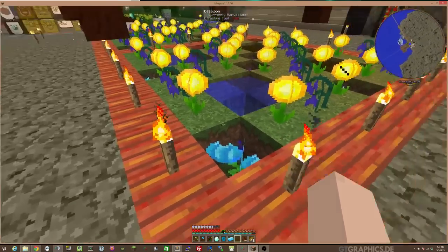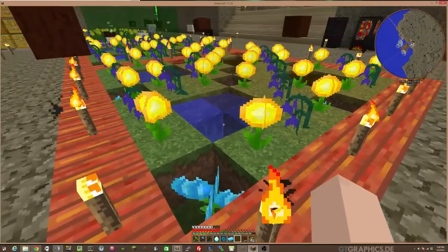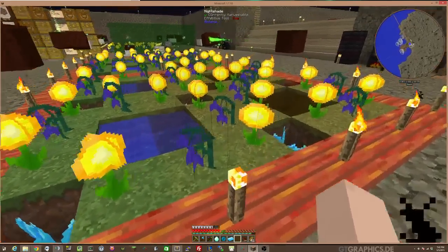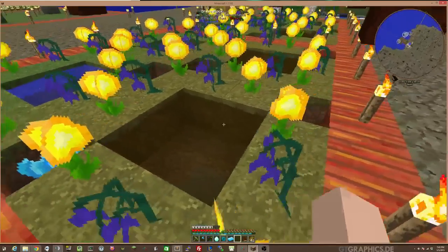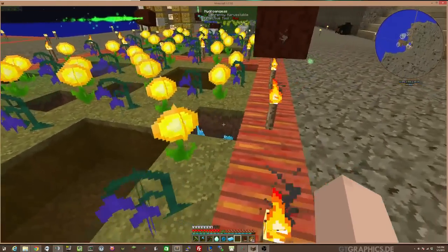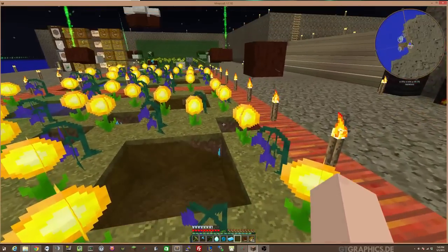First of all, I've got 16 hydrangeas in this section, 40 day blooms, 40 nightshade, and I've got them laid out in a pattern so that I don't use up my water sources too fast. I've only got two hydrangeas per 2x2 pool of water.